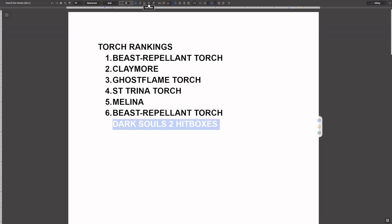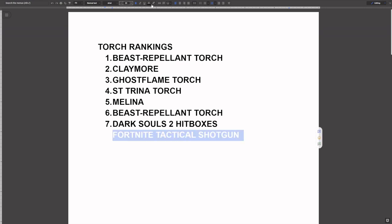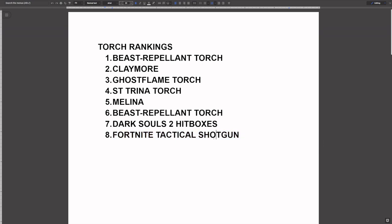Number seven, we have Dark Souls 2 hitboxes. This one is pretty bad. So if you've ever played that game, I suggest you don't, because you will have a horrible time. It doesn't matter how much adaptability you have — you'll get hit by almost anything at any given moment over the most stupidest of reasons. So yeah, awful. Our next torch, we have the Fortnite tactical shotgun. This one just received a whole bunch of nerfs over time — not really too much of a fan of it at this given point in time. But in its heyday, it was absolutely amazing. Spamming shots were really good with this, making it ease of use. It wasn't really the pro weapon, but it was a very solid weapon overall.